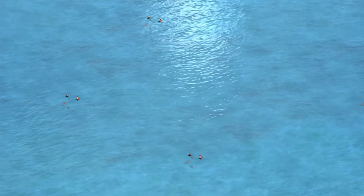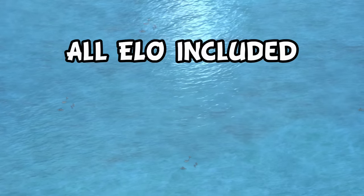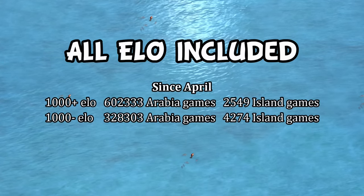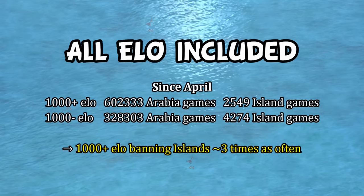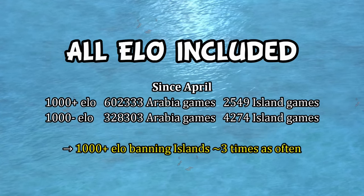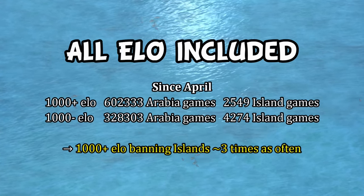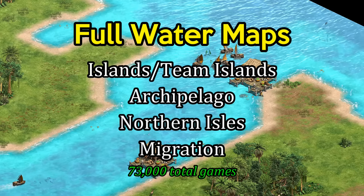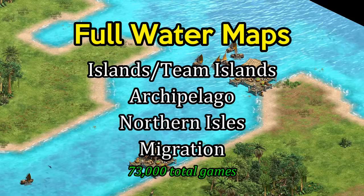Unlike what I usually do, we're also going to be including games from all ELO ratings here. Players above 1000 ELO as a group are roughly three times more likely to ban water maps like Islands than players under 1000 ELO, so I don't mind the results reflecting the greater interest from casual players. With all that out of the way, let's start with the full water maps - including Islands, Archipelago, Northern Isles, and Migration.